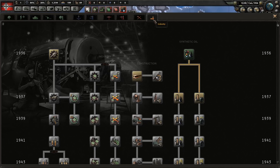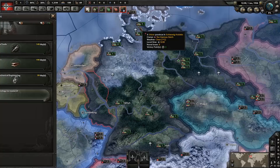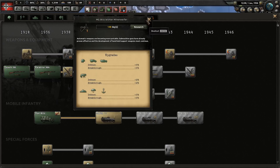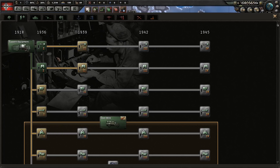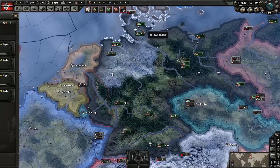We're going to do all our research as well. We should probably do industrial research as always — get that construction one. And then we're going to go ahead and get the electronic mechanical engineering. For this last slot, this would actually help us immediately in the Civil War. I don't see any others that would help us right away that we can unlock right now without building some equipment or changing unit designs. We could do land doctrines — that would be helpful as well.